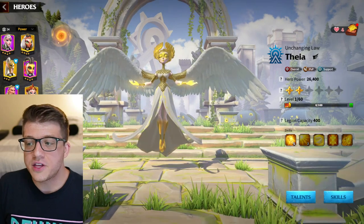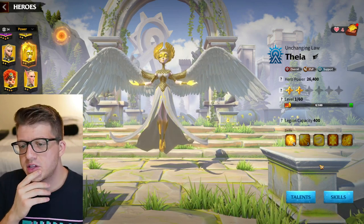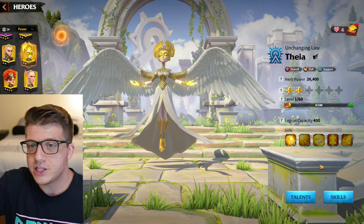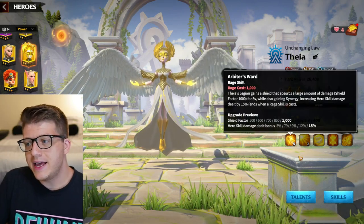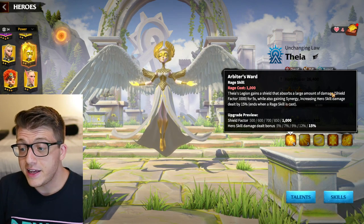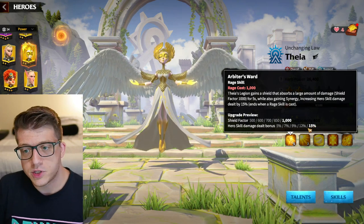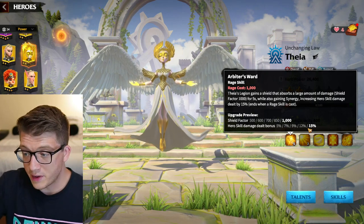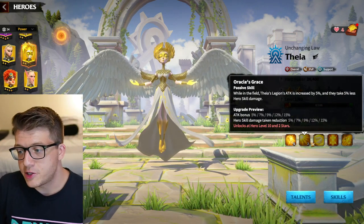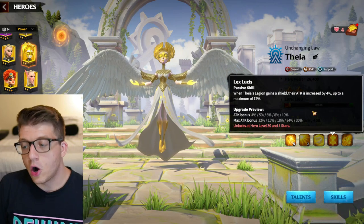Coming up next is Thea. She is a very universal hero, mainly used as a deputy — a secondary behind your primary commander doing general support duty. She gives you a really nice shield almost as good as Madeline's, and she's a flying unit. She also increases the skill damage you deal by 15%, so if you pair her with a hero that deals a ton of single-target skill damage, she'll give you bonus damage. Her second skill gives 15% attack and 15% less skill damage taken — very vanilla, very good. Her third and fourth skills also work in the open field.